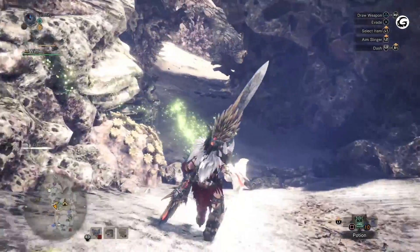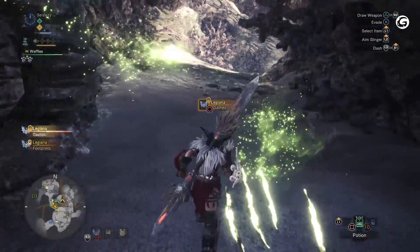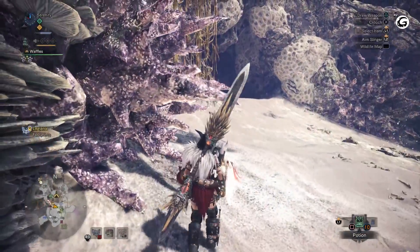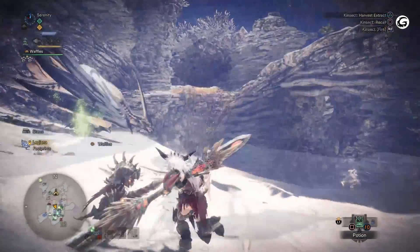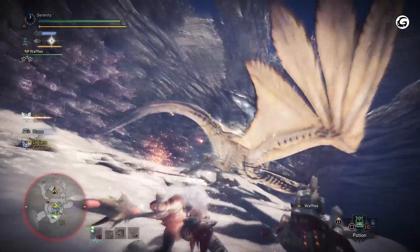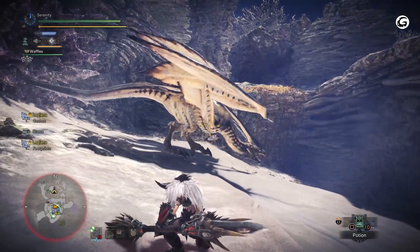Hello, everybody! This is Luke and welcome back to Gaming Instincts TV and our How to Slay series for Monster Hunter World. Patrolling the skies of the Coral Highlands is the elegant Legiana. This icy monster is swift on its wings and does not stay in one spot for long, so here are some tips and tricks for keeping up and taking it down.